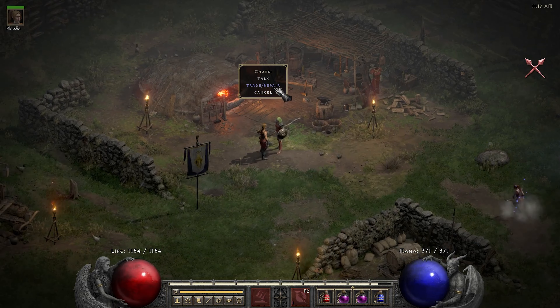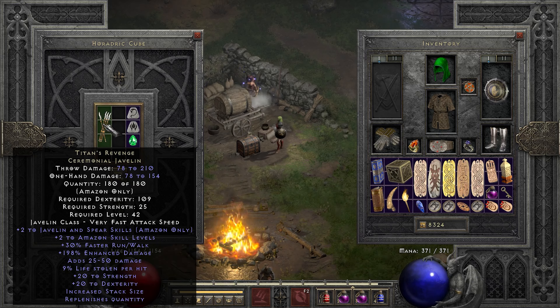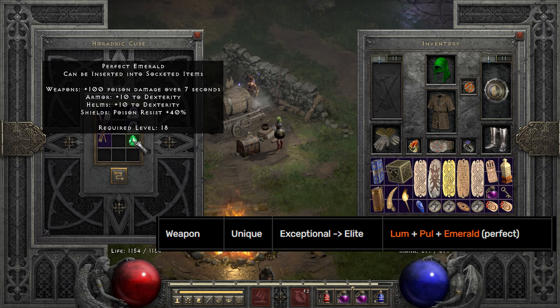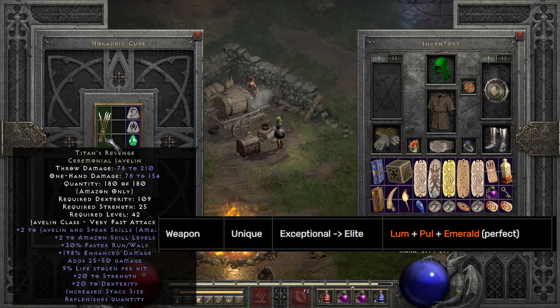How to upgrade it? The recipe for weapons going from exceptional to elite is Lum rune and a perfect emerald.